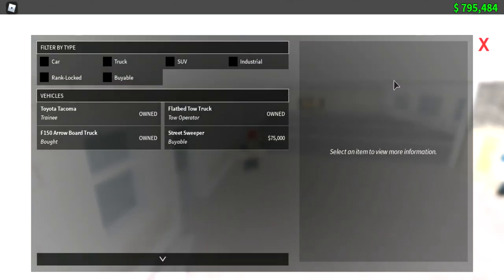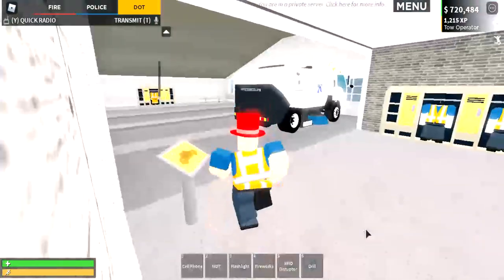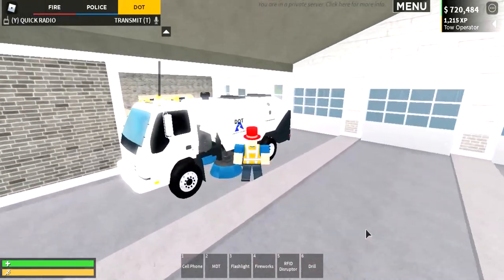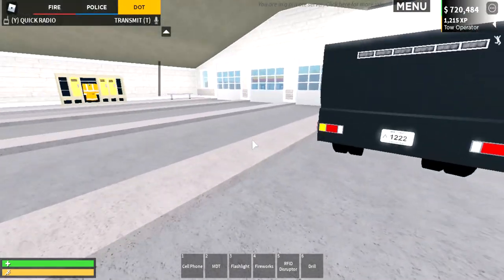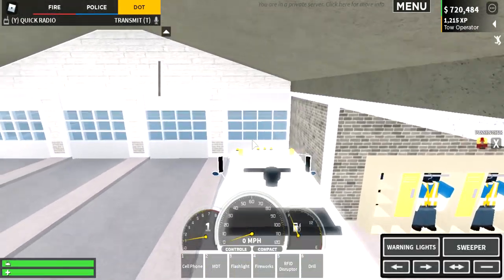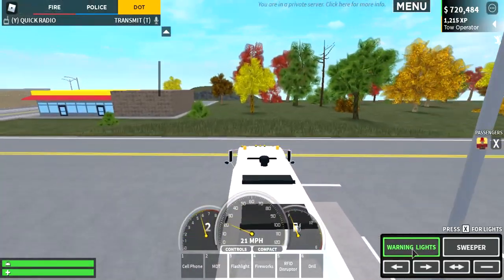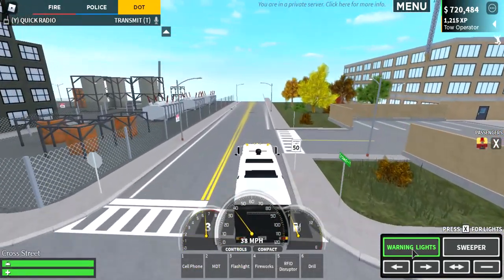They have it on all the vehicle spawners - 75k for the street sweeper. Since I'm in a private server I'm just gonna purchase it. Look at this car, it is so cool! You can turn on the warning light and then move the street sweeper. I wonder if there's gonna be like trash on the road.